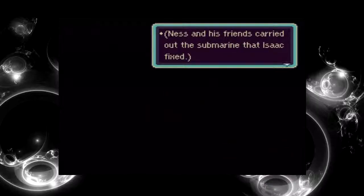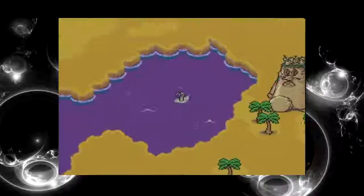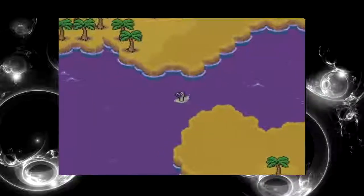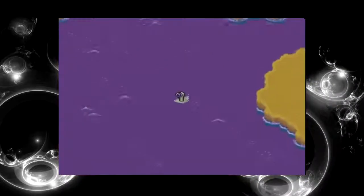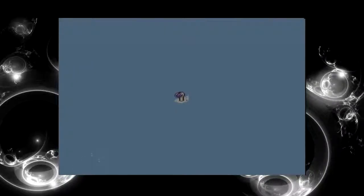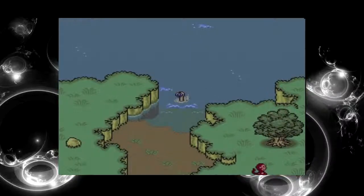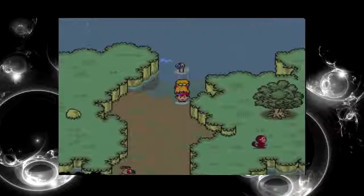Broken down old submarine — yellow colour is purely coincidental. Like the Beatles! Bet they said that too. It can still work. Ness's friends carried out the submarine that Izak fixed. We can cross the river now. When climbing the Dungeon Man I used the bench, and that broken cannon thing we got turned into a heavy cannon. It ended up being a multiple-use damaging item — I think that's going to be amazing. I wonder if it's even better than the multi-bottle rockets. If it is, I don't even need to waste space on them anymore.